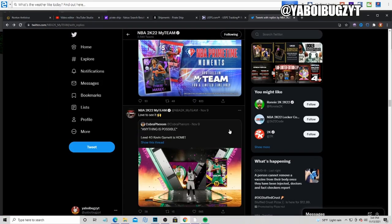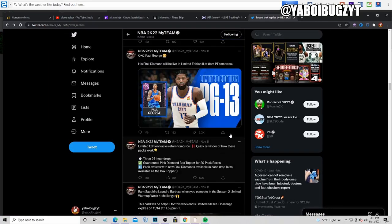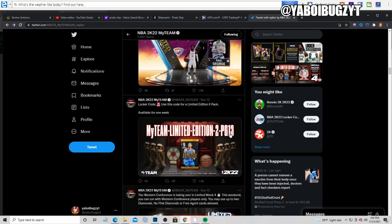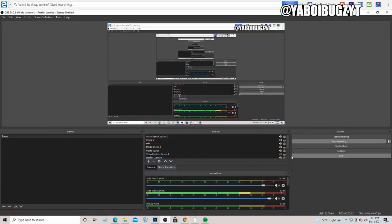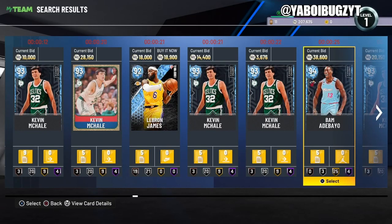We got another code which is for a guaranteed pack — that's really fire. Guaranteed pack locker code, definitely try this one out. It expires in three to six days, so make sure to type that in. Those are the codes.